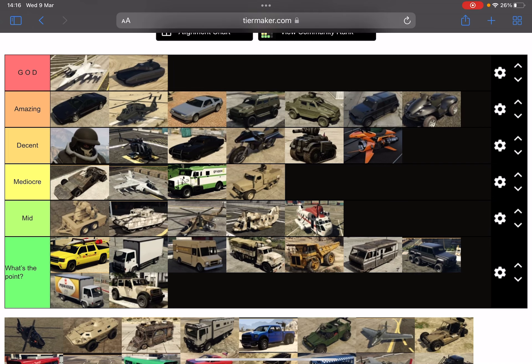Then you've got the mids tier, which has things like the turreted machine gun, the rhino tank, and the savage. People are going to complain — 'why would you put the savage in the mids tier?' Because the savage missiles are so bad, they're actually so trash. The cargo bob — the only time I find it useful is when you do the FBI building glitch.